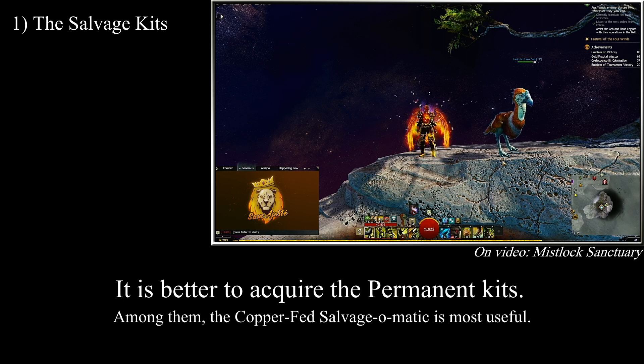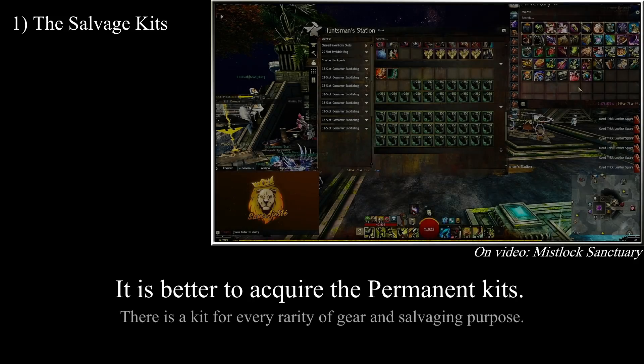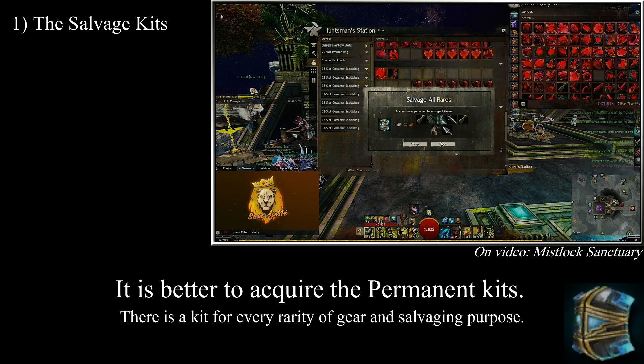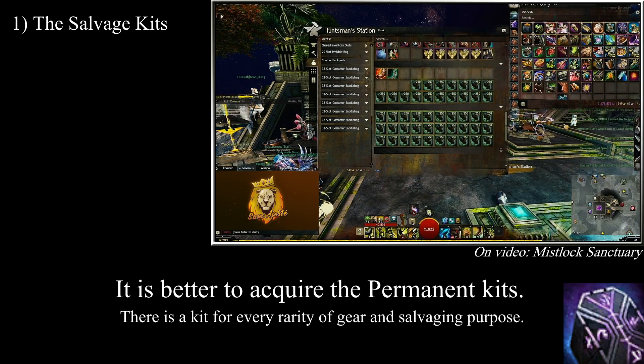Upgrades are split between kits that either salvage them or kits that will recover them. There are three permanent kits currently existing in the game, although since they are gemstore items, one of them isn't always available. The yearly anniversary sales are usually a good time to get them, so keep an eye out. These three kits are the copper-fed salvage-o-matic costing 800 gems, equivalent to a basic salvage kit; the silver-fed salvage-o-matic costing 500 gems when available, equivalent to a master salvage kit; and the runecrafter's salvage-o-matic which costs 600 gems, equivalent to Johnnyman's salvage kit, except for its ability to always salvage upgrades.